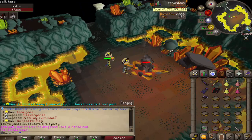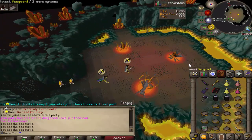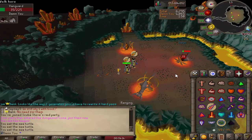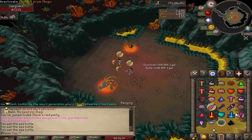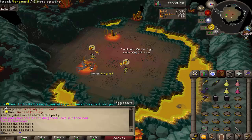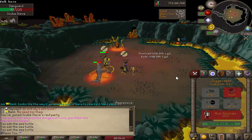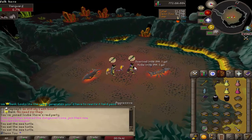These are the vanguards. Each one uses a style and is only weak to a certain style. The one you range you also pray magic against — it shoots little balls you can avoid but it won't do crazy amounts of damage. The next one you melee, and then you mage the last one. When they switch places you're invulnerable for a few seconds — it's basically a shell game to confuse you about which is which.